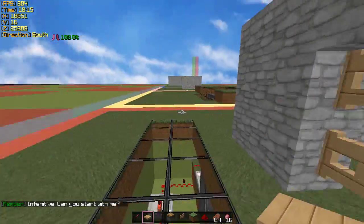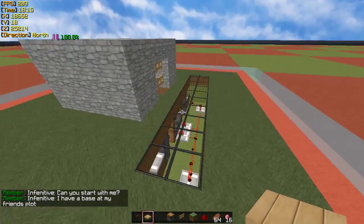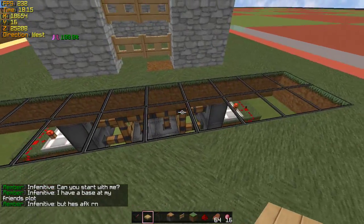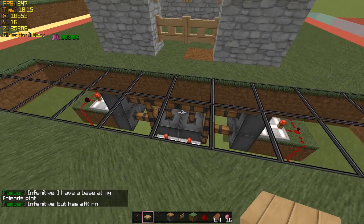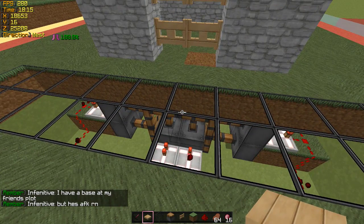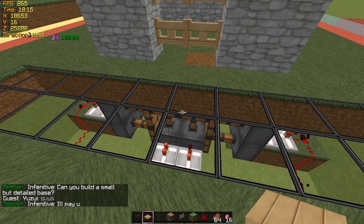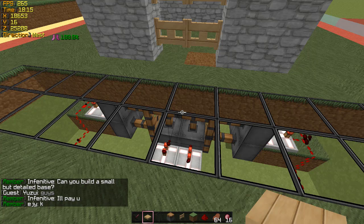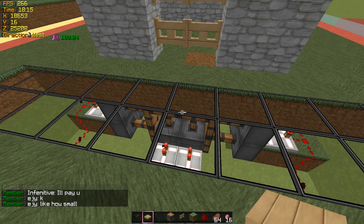It's another easy trap to make for Start of the World. It takes 12 sticky pistons, which isn't that bad — you can easily get a bunch of slime balls in SOTW. If you have keys you can buy them at spawn for about 2,500 for 16.